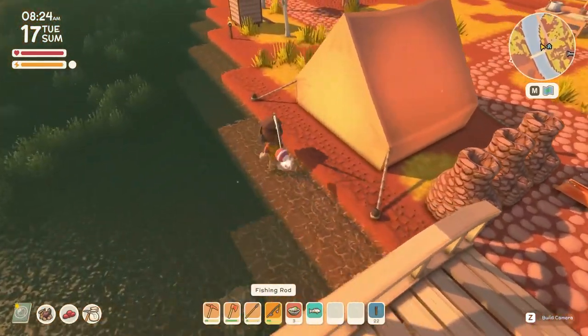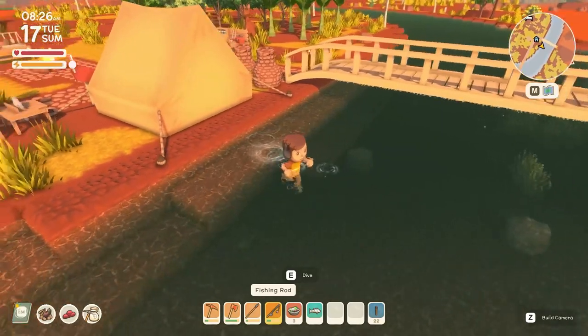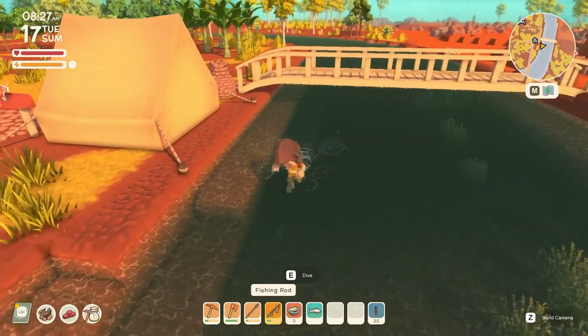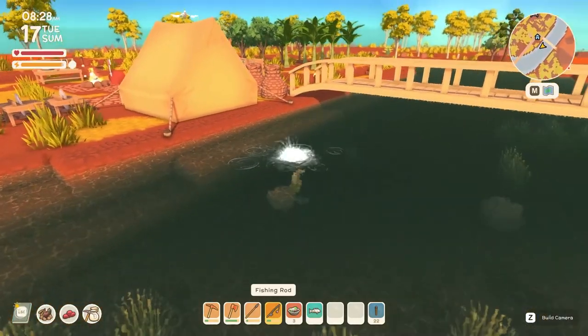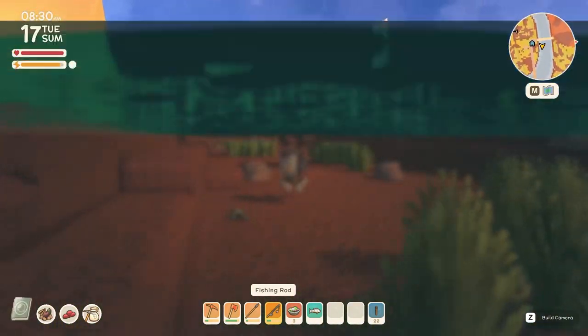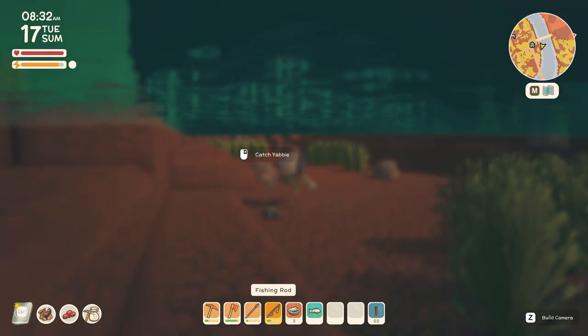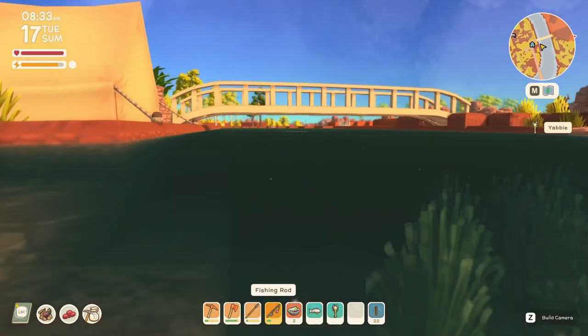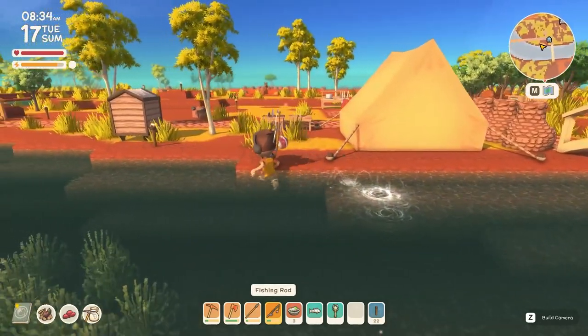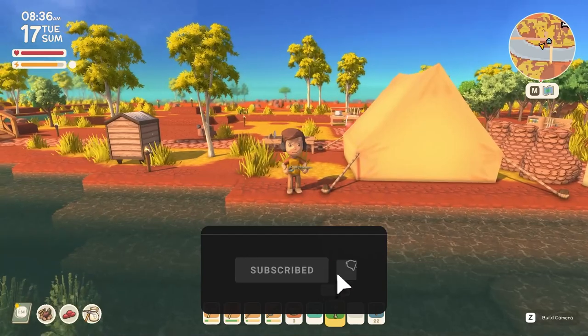That's it for fish. Now if you also see some lobsters or crabs on the ground or other critters — I don't know how many there are in the game just yet — if you see something on the bottom of the river, just jump into the water. You can press E to dive if it's deep enough, then swim over to whatever creature you see and right click to pick it up. It really is that simple.